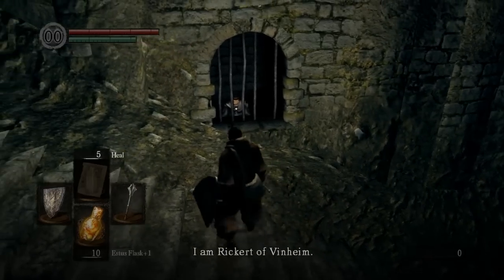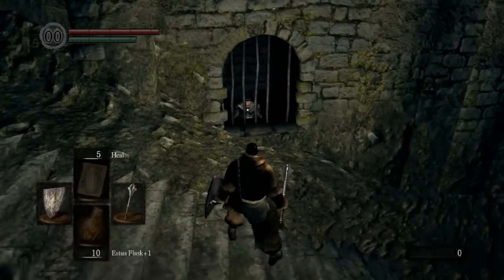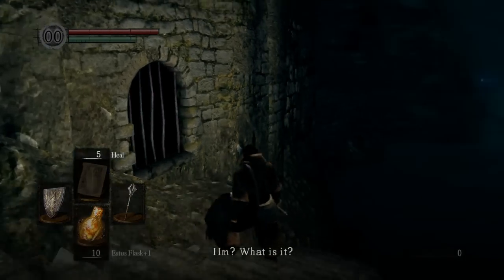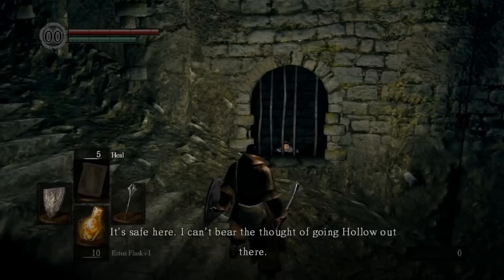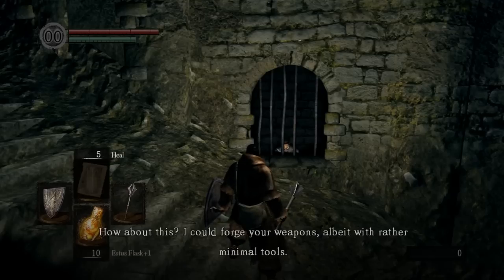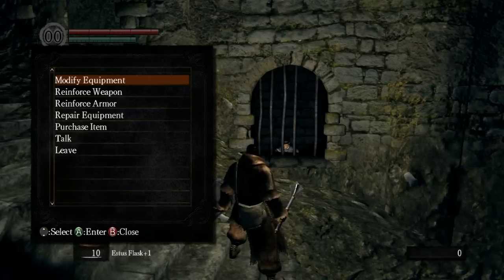He says: 'I'm Rickert of Vinheim. I was once an established smith — look at me now.' I like how echoey Rickert is. He continues: 'I've no intention of escaping. It's safe here. I can't bear the thought of going hollow out there. Although I must admit, I've not much to occupy myself. How about this — I could forge your weapons, albeit with rather minimal tools. I'll show you what made me the best in Vinheim.' So this guy is the first blacksmith we can actually talk to this early in the game. He is also a sorcerer.